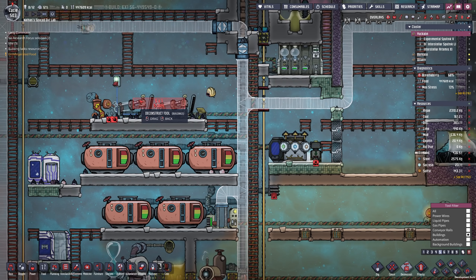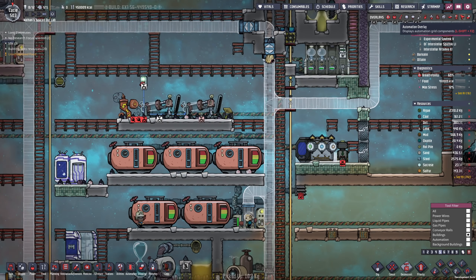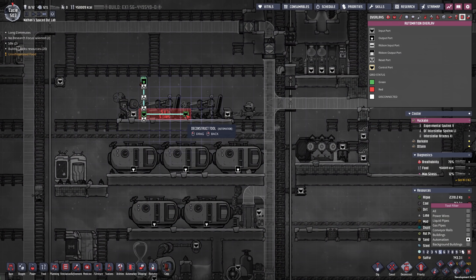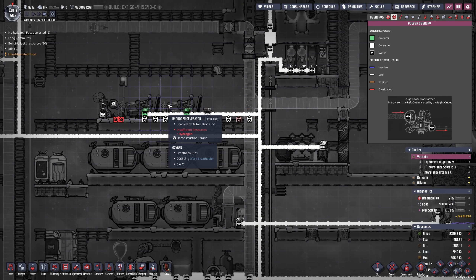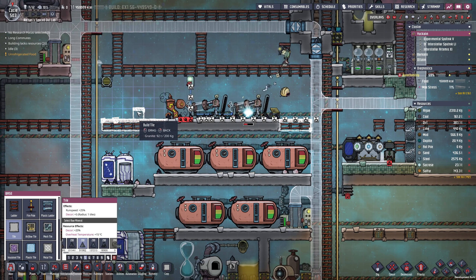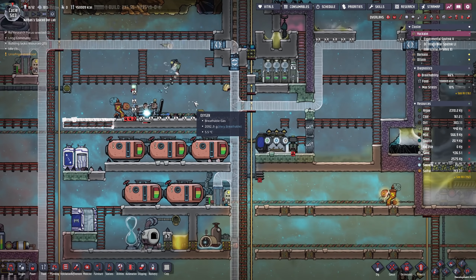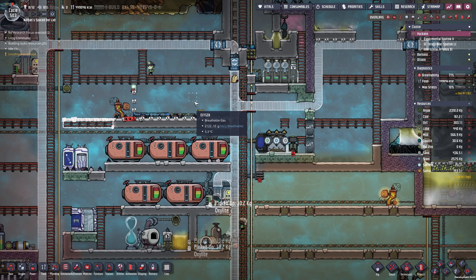We could actually get rid of this hydrogen setup — I don't require this at all anymore. This can all go and therefore we should be able to set up a whole bunch more of these gas reservoirs. Take care of our carbon dioxide problem temporarily, but then we just need to mindlessly send rockets or something like that.